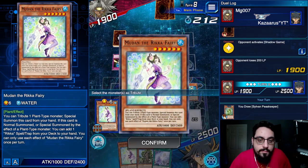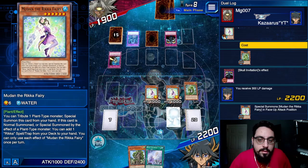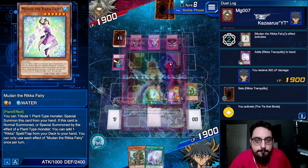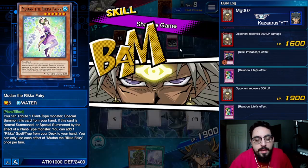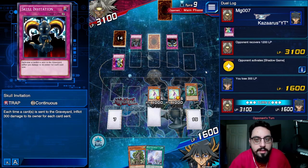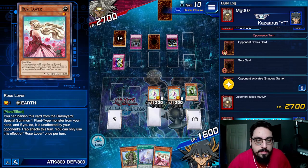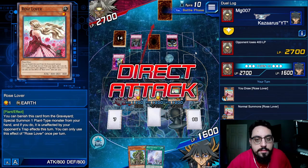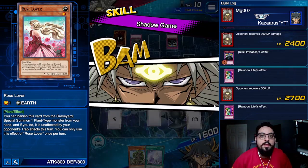Might as well try for game, right? Skull Invitation deals damage immediately, Coffin Seller does it on a new chain link. Attack. Rainbow life, you goober. So he took 300 before Rainbow Life resolved, and then when Rainbow Life resolved he gained 300 from Skull Invitation — that's annoying. Okay, well I take 400 here. We can't die to shadow game at least, so that's good. Summon Rose Lover, attack with Rose Lover — this is the least damage. Rainbow Life again as suspected. And I win, question mark?